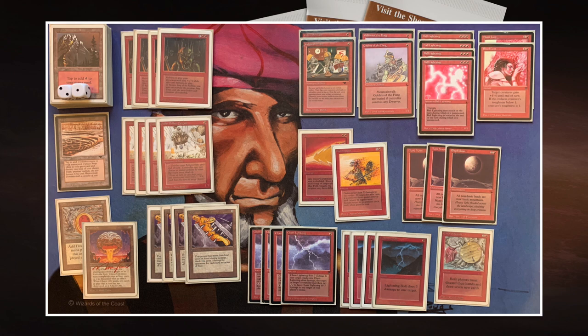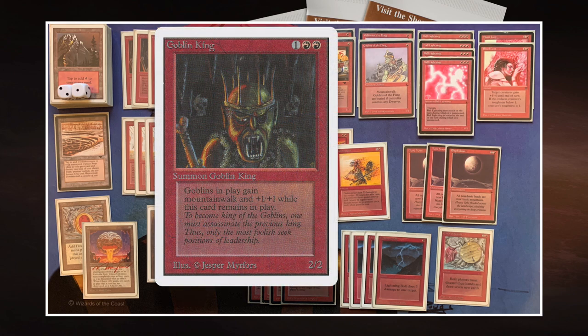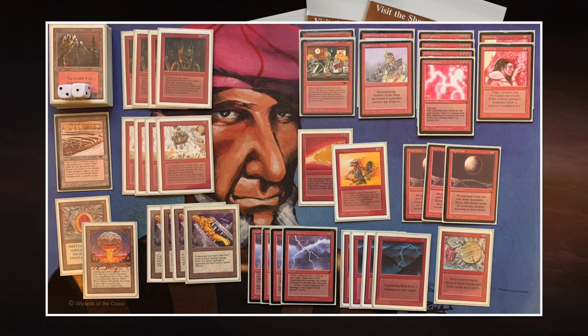I looked at the Goblins and I thought: we have Goblin King, which is a pump/anthem effect — plus one, plus one to all the Goblins. Remember, Goblin King is now also a Goblin. So if you've got two Goblin Kings on the battlefield, they pump each other. And of course they give Mountain Walk. I thought, if I'm going to give all my Goblins Mountain Walk, I want my opponent to have mountains.